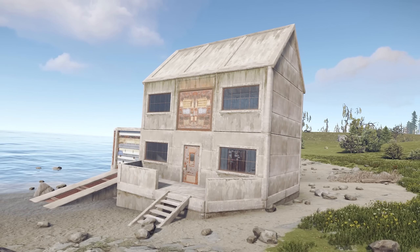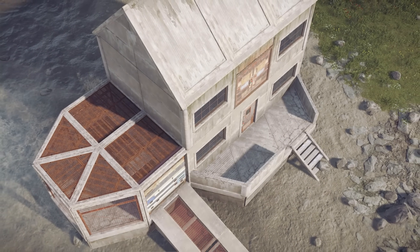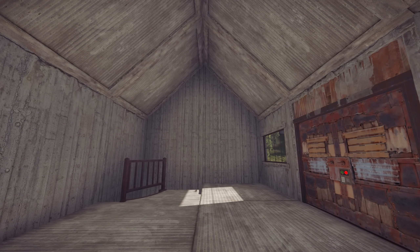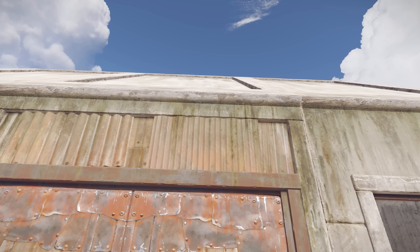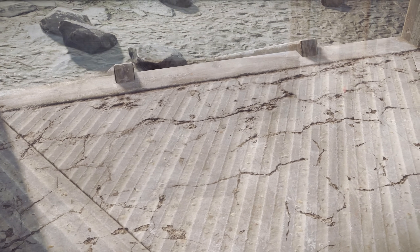Glad to say though, these have all been rethought and on staging right now you can see the difference. Hopefully YouTube will do them justice but these textures are far, far better — they look like proper concrete now. There are a lot of weathering decals that are conditional, so for instance below the roof line and under windows there's a lot of staining, and there are cracks and weathering on exposed edges of foundations.